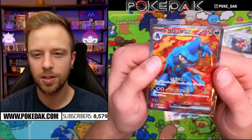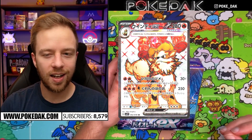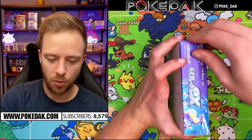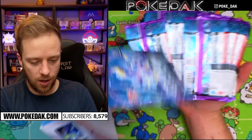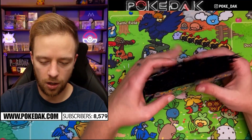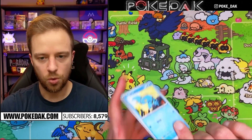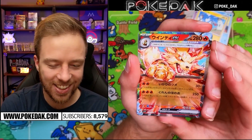Giveaway announcement: we are giving away 10 packs of each set. To enter, like this video, subscribe, make sure the bell is on, and comment below which of the two sets is your favorite. Moving on to the Violet box — this is the opportunity to pull the Arcanine and the Miriam. I've had very good luck recently pulling chase cards in new sets. We should see four more EXes, three art rares, and a secret rare out of this box.